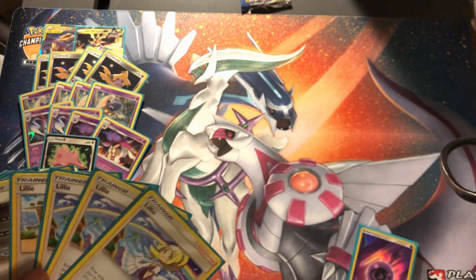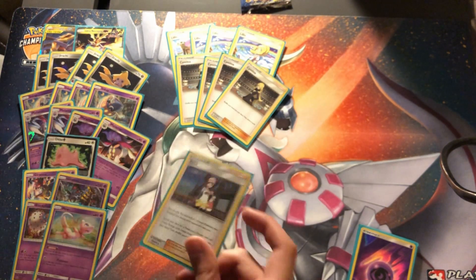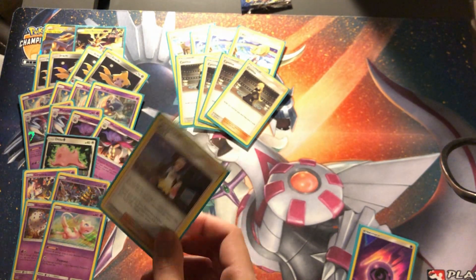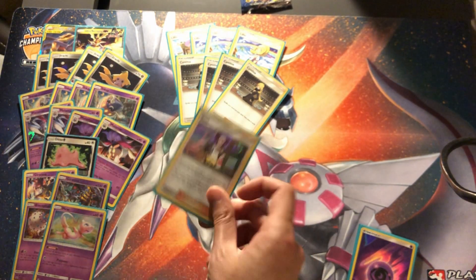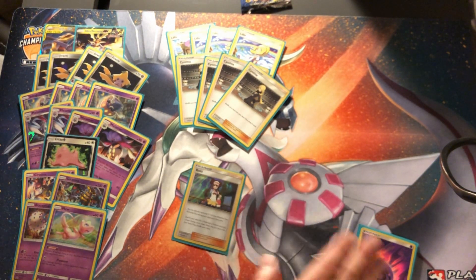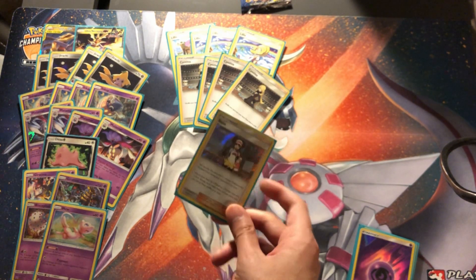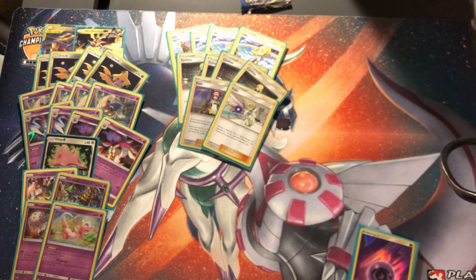For trainers I have four Lillies, which is a must. Cynthia is four. I have one copy of Rosa - I think Rosa is really good in this deck. A buddy of mine played it and it was actually really busted. Especially when they Custom Catcher your Malamar to kill it, you play Rosa and you're guaranteed to get what you want - an energy card, a trainer, plus a Pokemon. You're not guaranteed with Cynthia or Lillie, but Rosa you are. So I play one copy of Rosa, plus Faba.